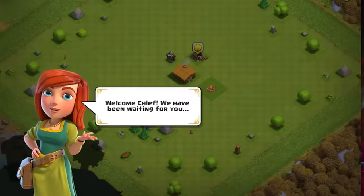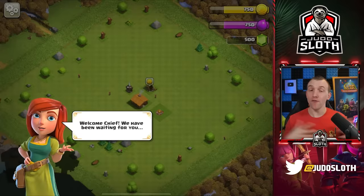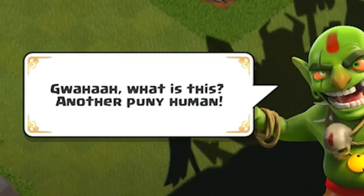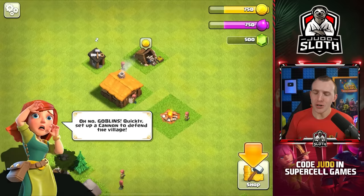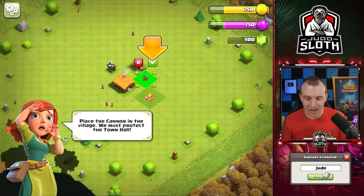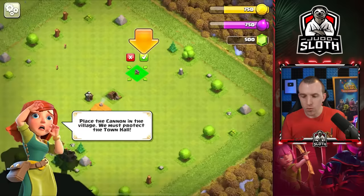We have to complete the tutorial before we can even get to Town Hall 2. The game prompts us to take down some goblins and set up a cannon to defend the village. We need to protect the Town Hall — looks like we can place the cannon anywhere. Let's place it here to surprise them as they come in from the top of the map.